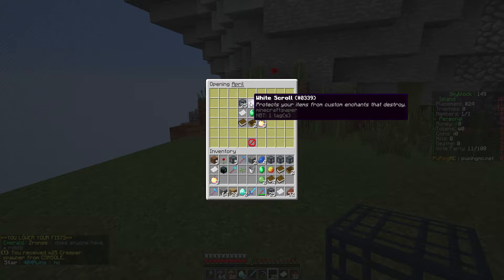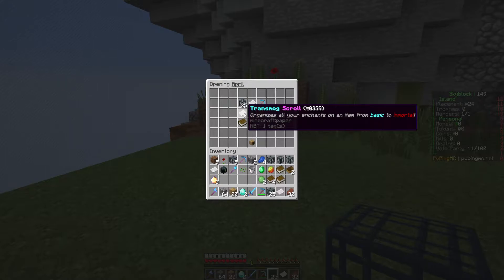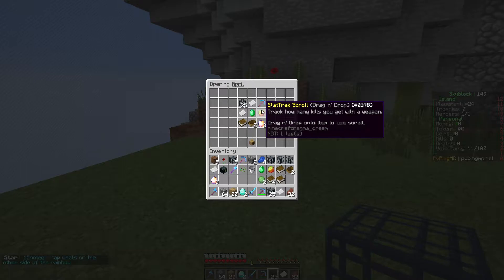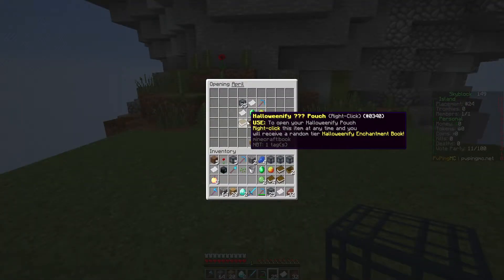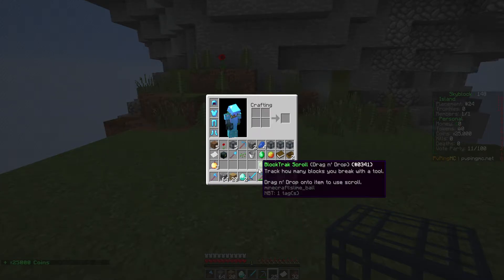Looks like we're going to get spawners, a white scroll to protect items from enchant destruction, and the April pickaxe — very nice, probably the best pickaxe. We got a Trasmog to organize enchants, an experience booster, a stat check scroll for weapons, treasure crate keys, and a Halloween Iffy enchant pouch for random tier enchantment books. We also got 25,000 coins as a bonus.